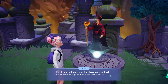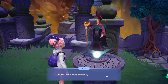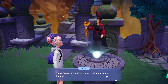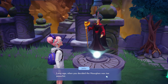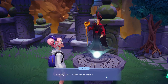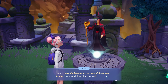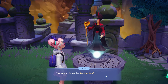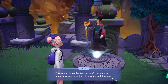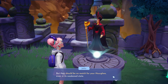I should have known the hourglass would not be powerful enough to turn back time in its current state. You see, it's missing something. Three jewels of time have been pried loose from its handle. Long ago, when you decided the hourglass was too powerful, you removed the jewels and hid them. Luckily, I know where one of them is. Search down the hallway to the right of the broken bridge — there you'll find what you seek. The way is blocked by swirling sand, just another annoyance caused by the rifts in space and time here, but they should be no match for your hourglass, even in its weakened state.